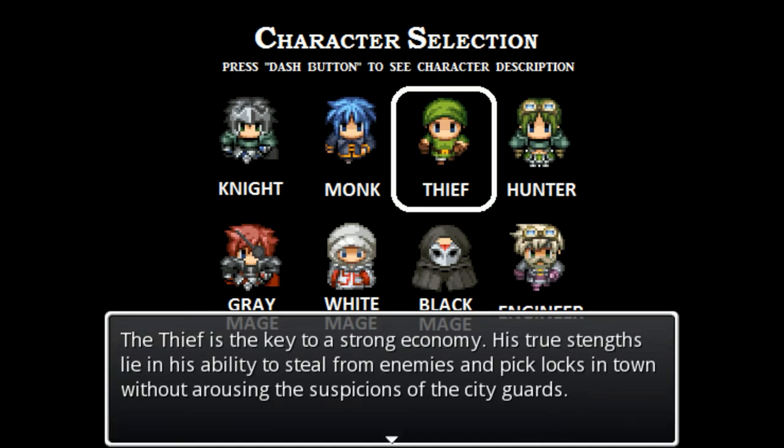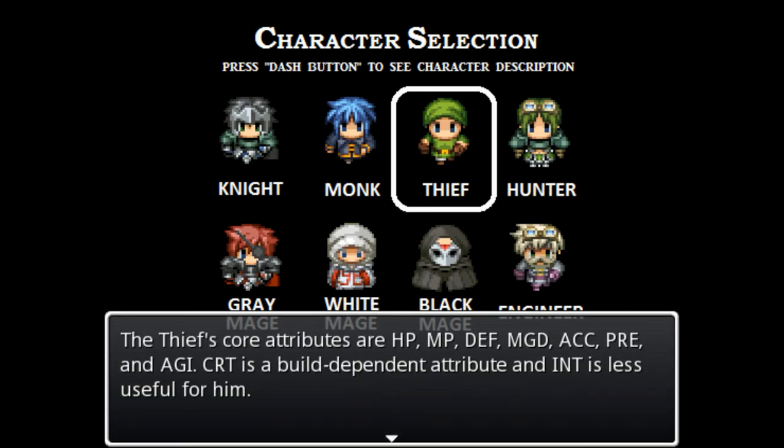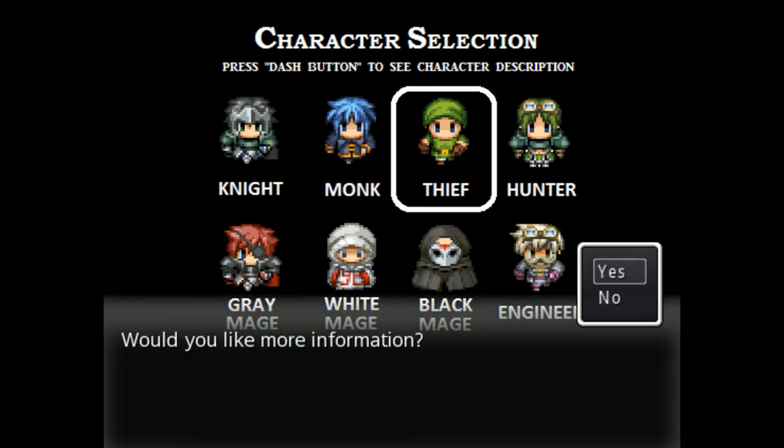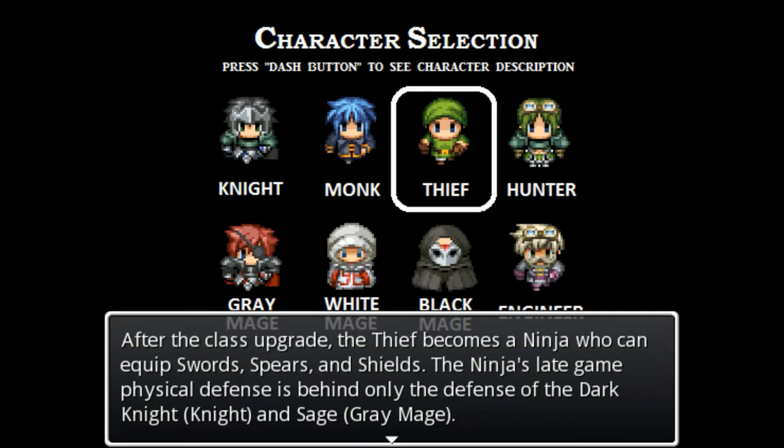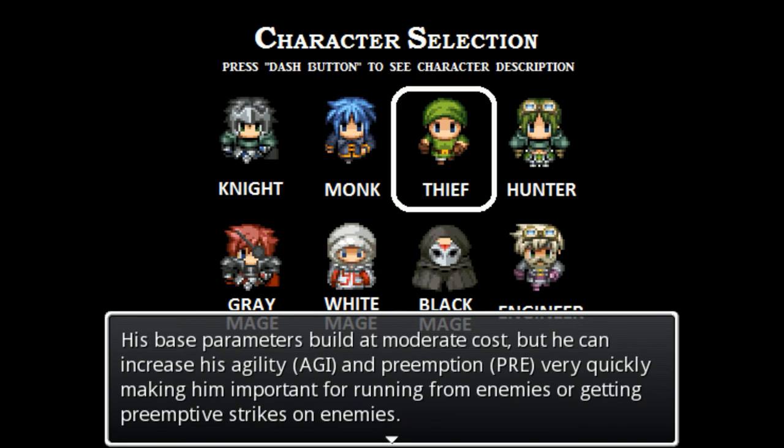The thief is the key to a strong economy. His true strengths lie in his ability to steal from enemies and pick locks in town without arousing suspicion of the city guards. Before the class upgrade, the only weapons the thief can equip are knives and whips. After the class upgrade, the thief becomes a ninja who can equip swords, spears, and shields. His base parameters build at moderate cost, but he can increase his agility and preemption very quickly, making it important for running from enemies or getting preemptive strikes.